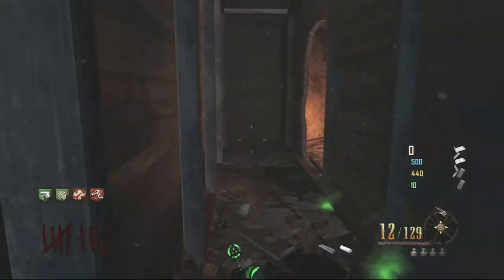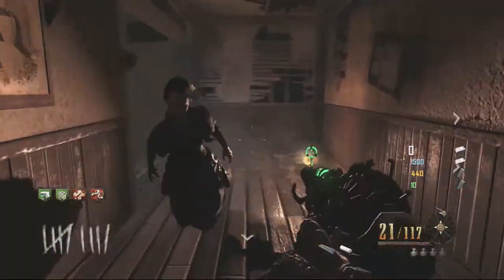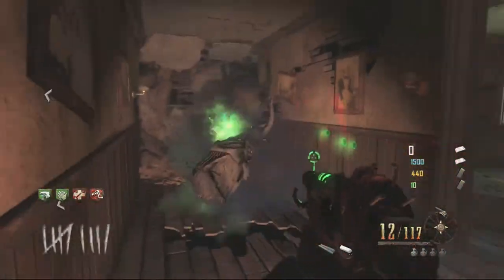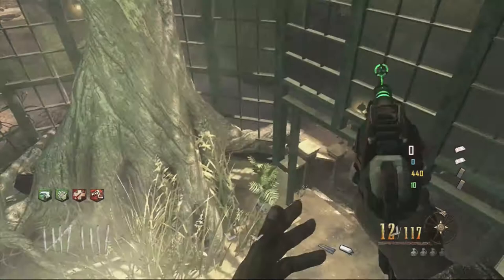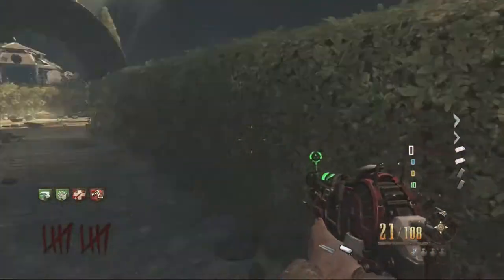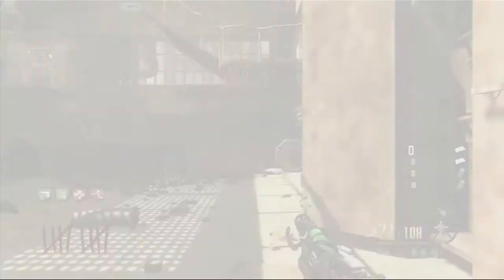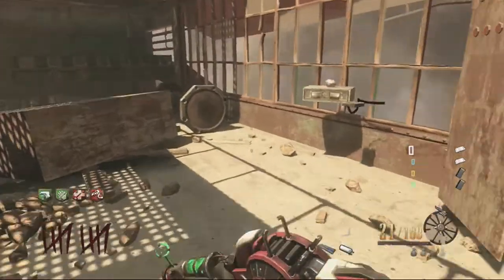I kind of hate this house because whenever they touch you, you lose two thousand points, and sometimes they scare the crap out of you because they come out of nowhere. But yeah, you use Huckleberry or Leroy to open up that little area in there and you'll get in there to get the obelisk pieces. Or you can use the door and buy it to get there.